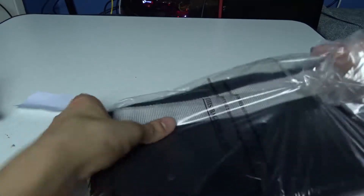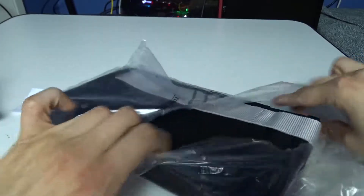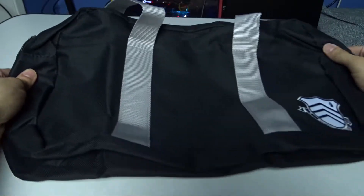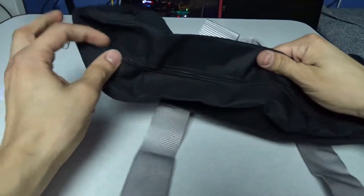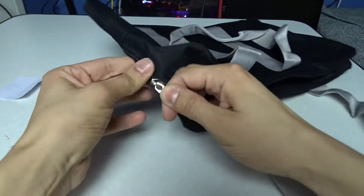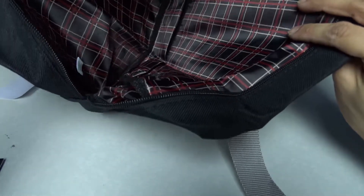Whatever, those are those two things. And then we have... this looks like a little bag. The Shujin Academy bag! Yeah, so can you see that? It's just like a little double bag, kind of small, with a zipper. Anything inside? It's just plaid — that's kind of ugly.